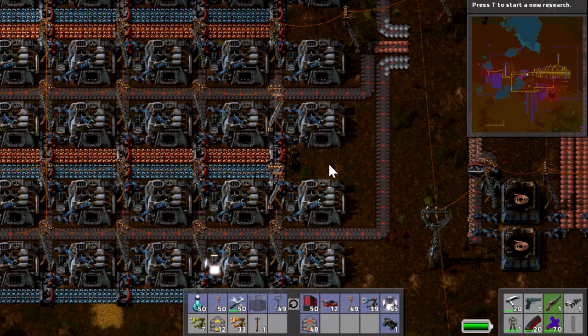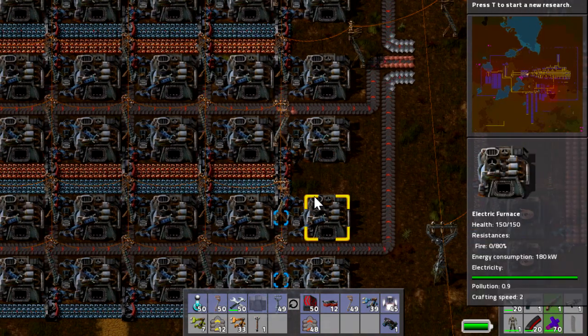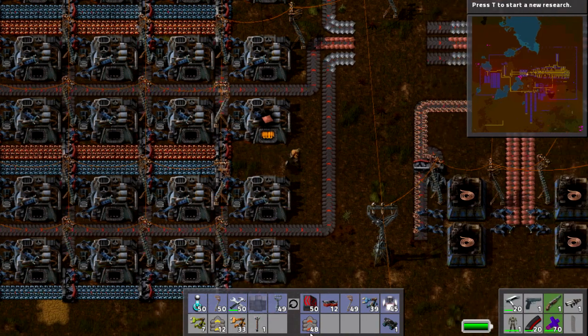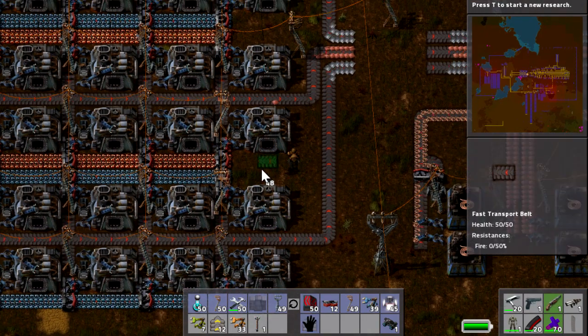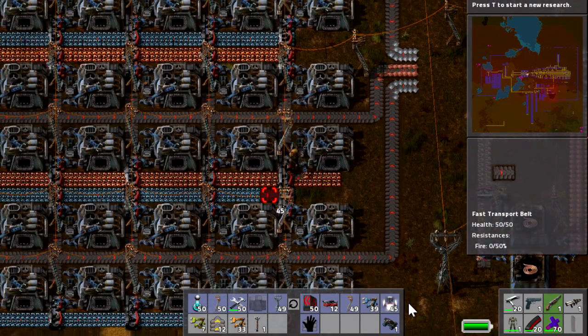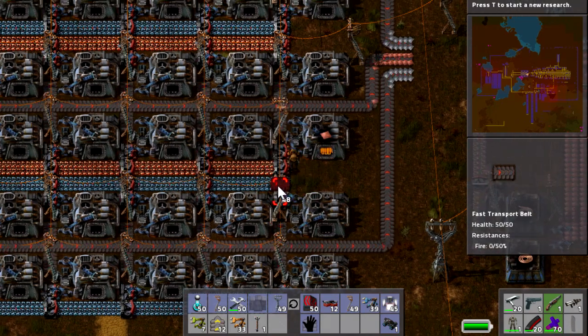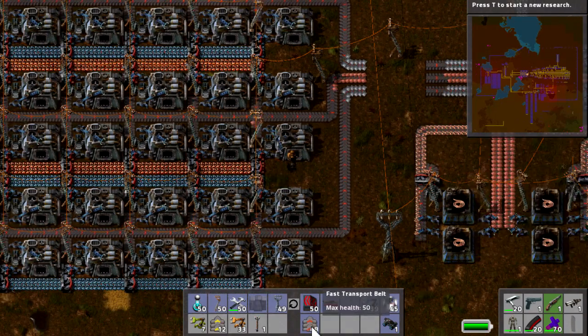This is frustrating. If I press F to remove some stuff — it's when it's moving through it that it's able to pick it up. So we have to have the line continually moving in order for the inserters to pick them up. And it's only when I pick them up that it does it — that's even worse. That means I have to redesign the entire thing.